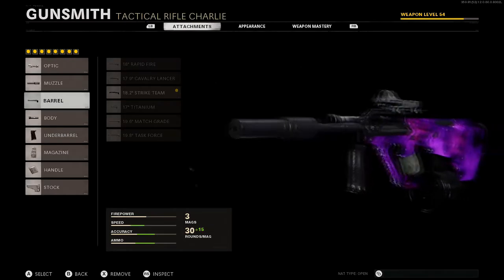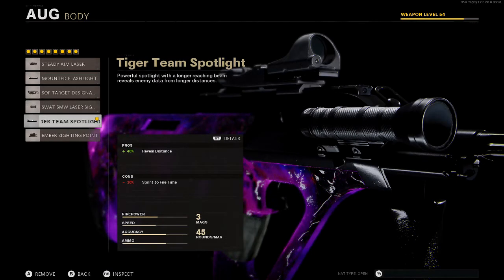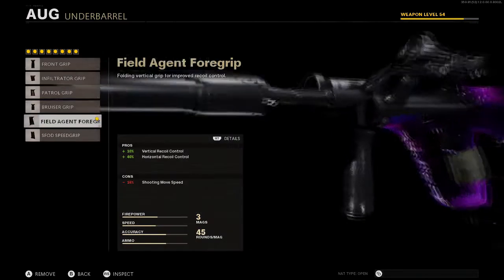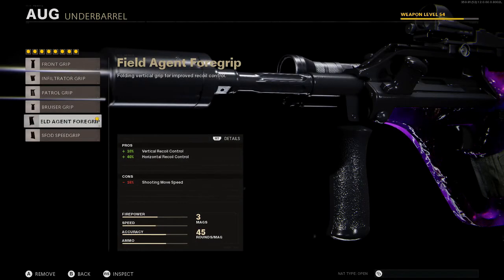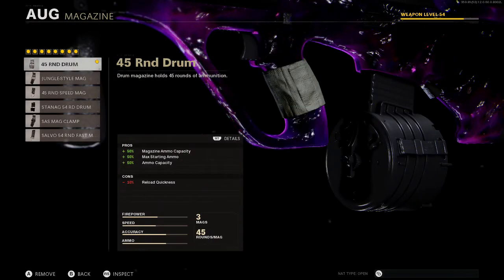The 13% fire rate is very nice to have, especially because you want to be using this gun as quick as possible. Next we've got the Target Team Spotlight, which gives us 40% reveal distance — nice to have. Then we have the Field Agent Foregrip, giving us 10% vertical recoil and 40% horizontal recoil.